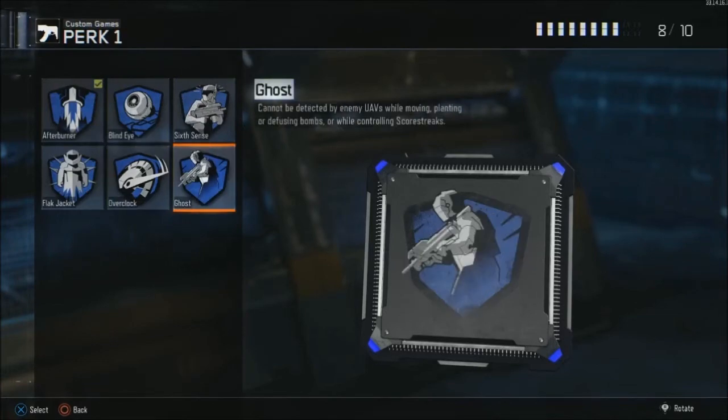In the sixth slot we have Ghost. Ghost is not the worst perk in the game — it's actually very good if they have a lot of UAVs, or if you're one of those people that actually like to try to control scorestreaks.